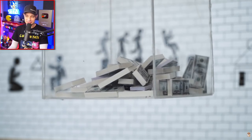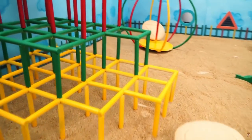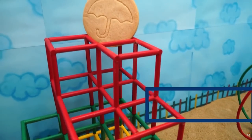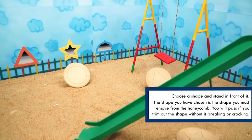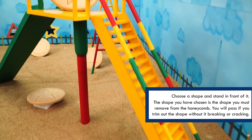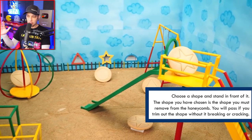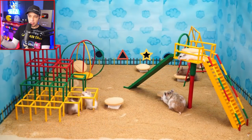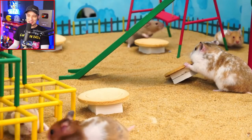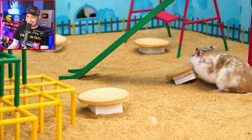Welcome to the second game. Choose a shape and stand in front of it — the shape you have chosen is the shape you must remove from the honeycomb. You will pass if you trim out the shape without it breaking or cracking. It's gonna eat the crackers!